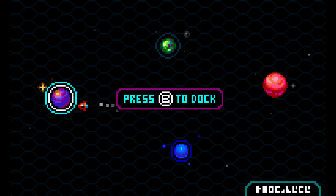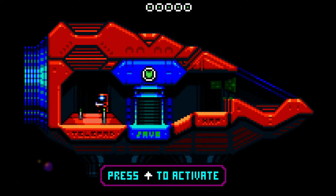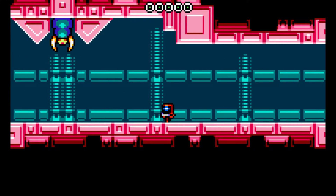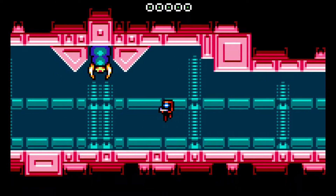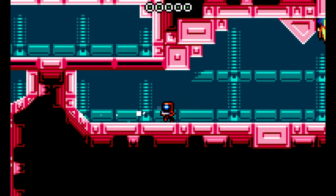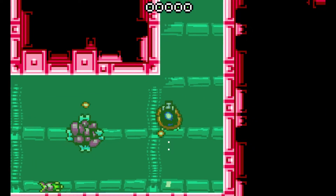Let's head to this kinda purpley planet. Save here. There's one of these sandworm guys right away, in a much more difficult configuration. This would be a good place to have a spread gun. We can jump — can we jump down? Yes. Good information. Let's go explore.